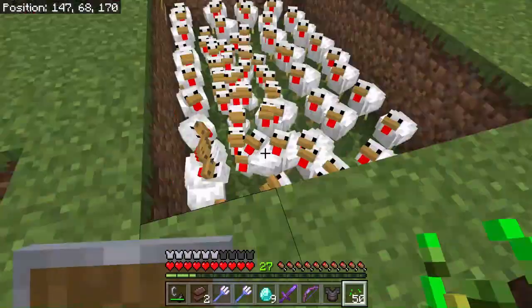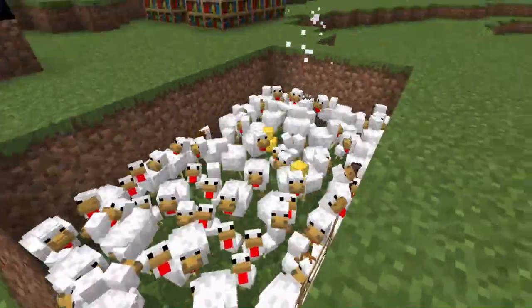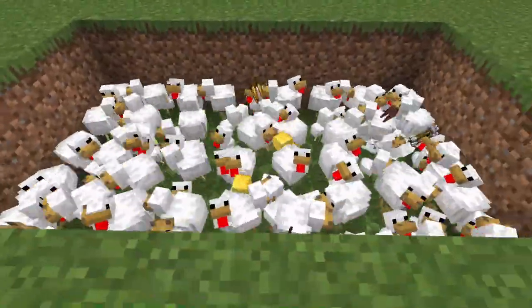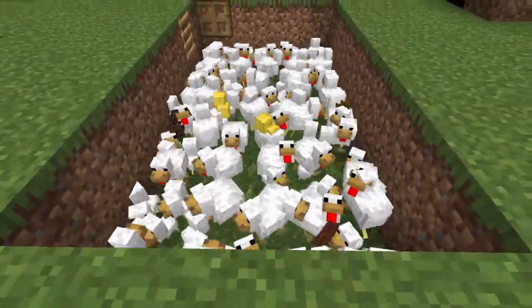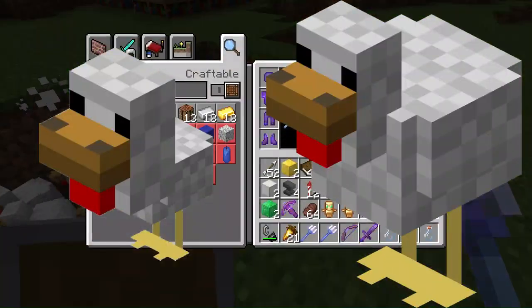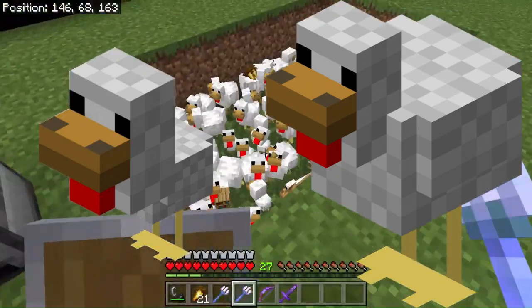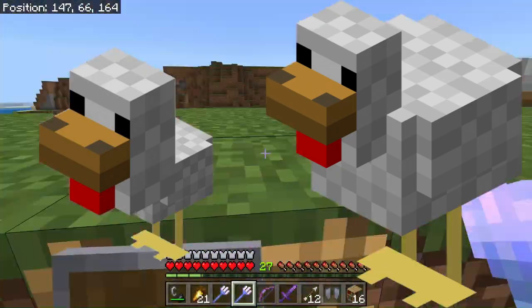It seemed easy enough to get all of these chickens. Also, I noticed something strange — look at that, the weirdest thing ever. What did you guys eat? Holy cow, you guys are weird. The baby chicken's face and the daddy chicken's face are exactly the same, except the baby chicken's face is just slightly smaller, which makes the baby chicken look like it has an overly large head.